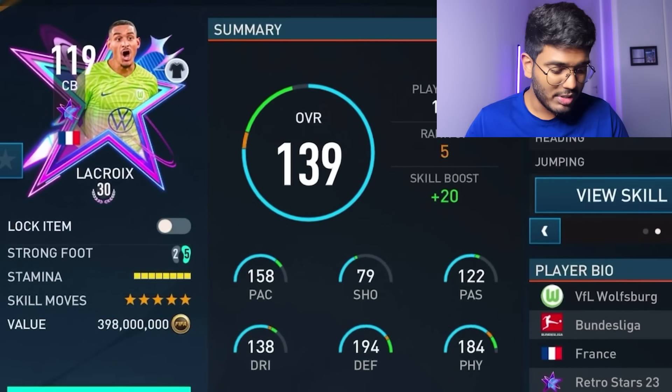Upgrading Diaby to 122 OVR gives him 204 pace and 197 dribbling - a beautiful card with five-star weak foot and four skill moves. His acceleration is 219 and sprint speed 190. Ismail Assar upgraded to 119 OVR shows 206 pace - two more than Diaby - with 164 shooting, 155 passing, 190 dribbling, 219 acceleration, and 194 sprint speed. Assar is taller though, so he may not feel quite as smooth on the dribble.